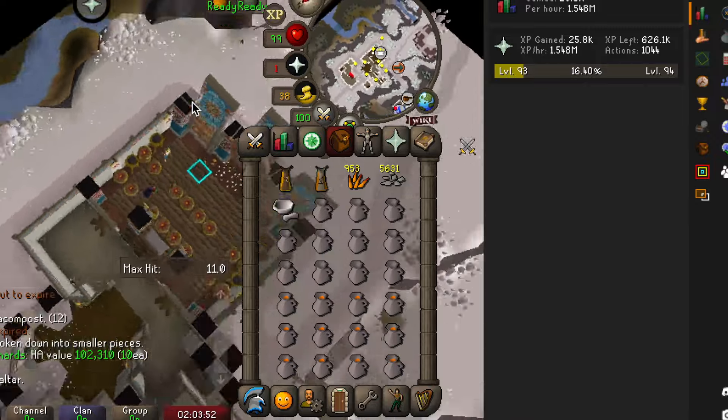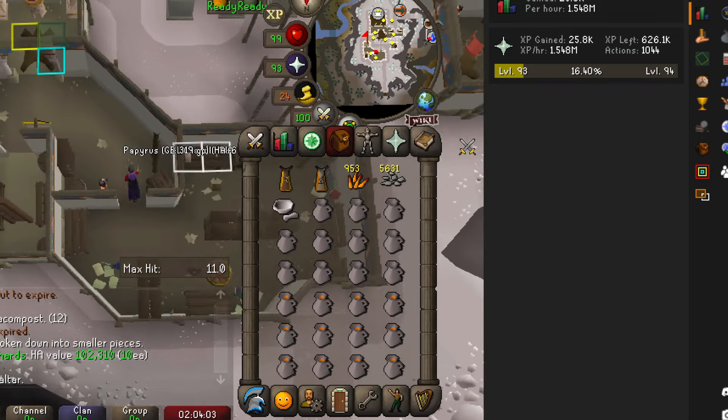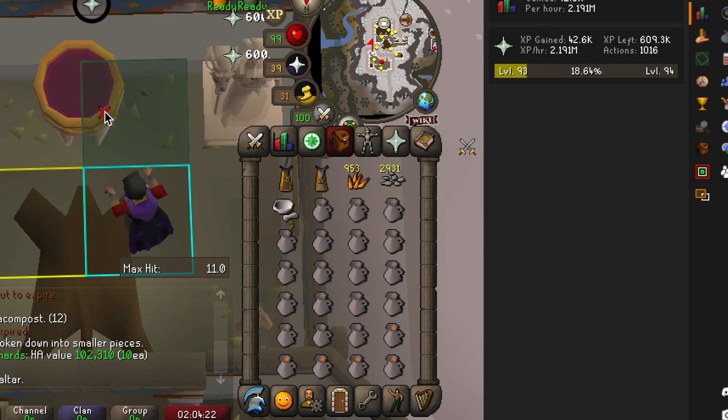If you look on the right-hand side in Runelite, you can see the prayer experience per hour. Using this method you can get up to 2 million experience per hour — it's insane, at 600 XP per tick.